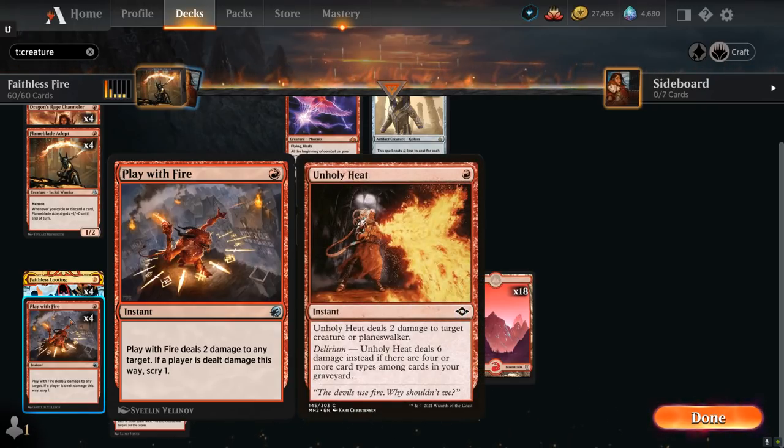They both have their own advantages. Unholy Heat can potentially deal more damage with Delirium but can only target planeswalkers and creatures, whereas Play With Fire can potentially burn the opponent out, which is also a big part of our gameplan.